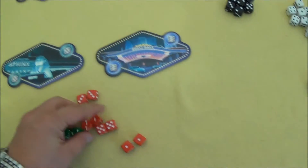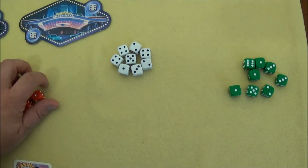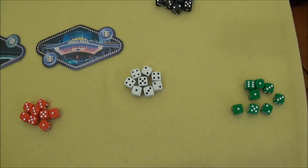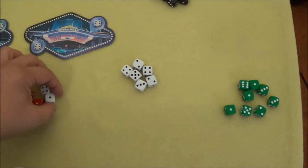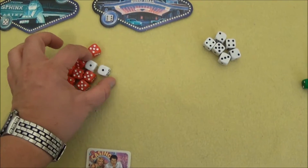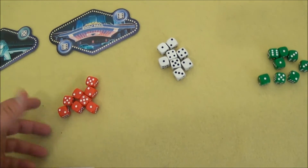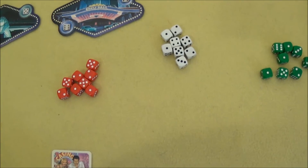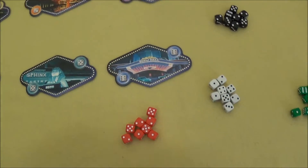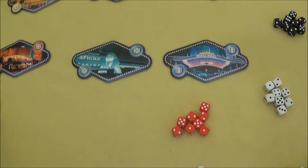The base box already includes a special feature: the white dice. These can be used as so-called neutral dice, but only when playing with 4 players. Each player then gets 2 additional neutral dice to roll alongside their own. They act like an independent player. If you roll three fives and one of them is white, you simply have to place it along with the others.